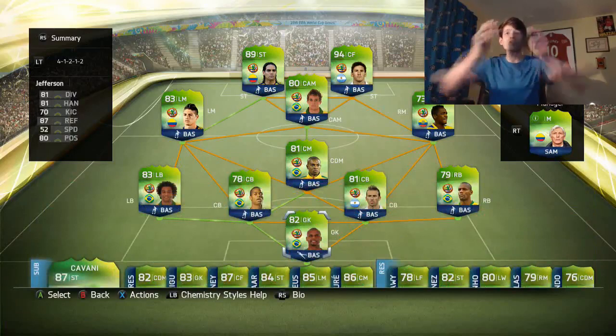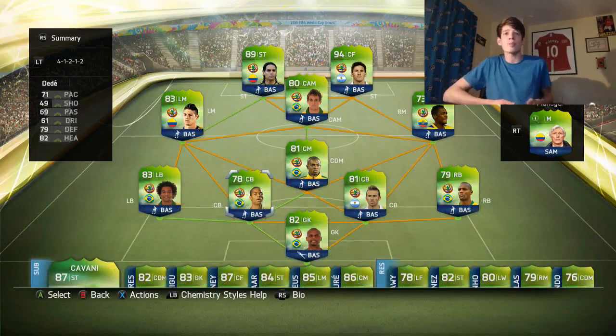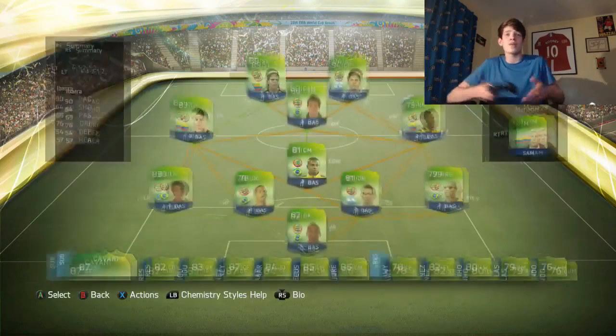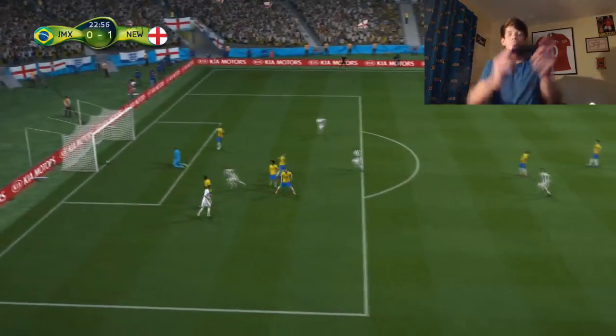So this is the team we're going to use for the second game in the group stages — Messi and Falcao up front, which is ridiculous. We've got Dede in defence now with Campagnaro because he's got a little bit more pace. Let's get into the game. He's got a really bad team, no one particularly good — so hopefully Messi, Falcao and Co can do the business. And he's just scored. God damn it.